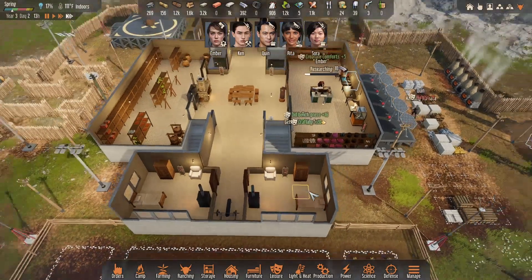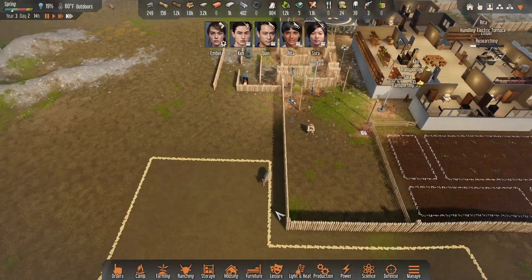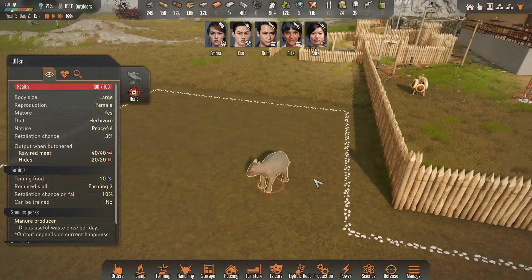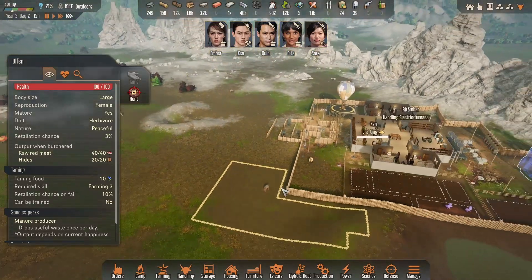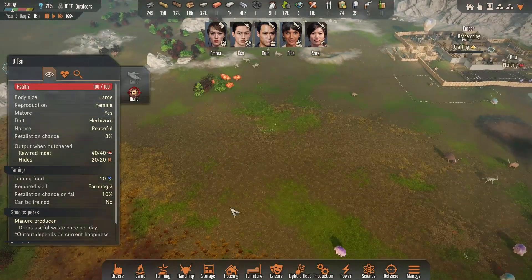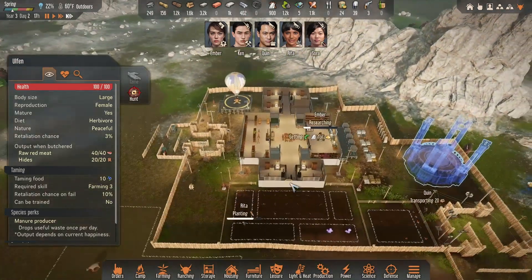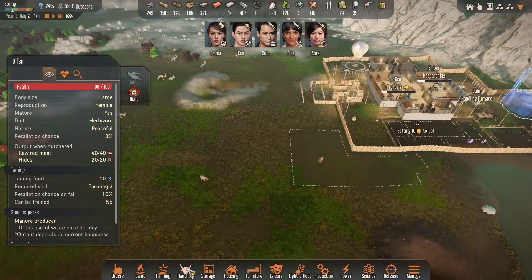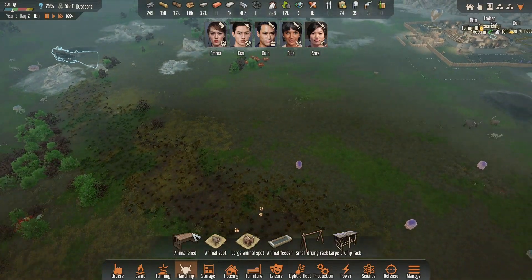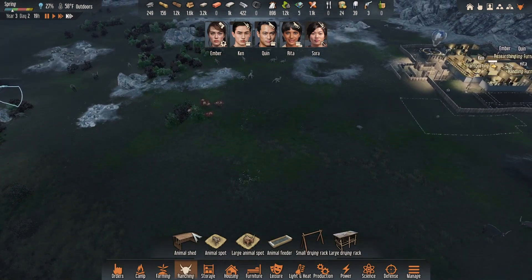Dost thou even hoist? We got a proximity alarm - there's a baby Oofren! So cute! In the search for poo, I was thinking what if we started a little ranch? We have enough room over here - build ourselves a nice little animal pen, get a couple of these Oofren and just make a poop machine. My only concern is if the bugs attack them.